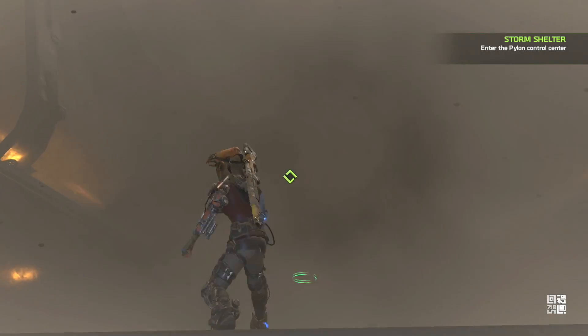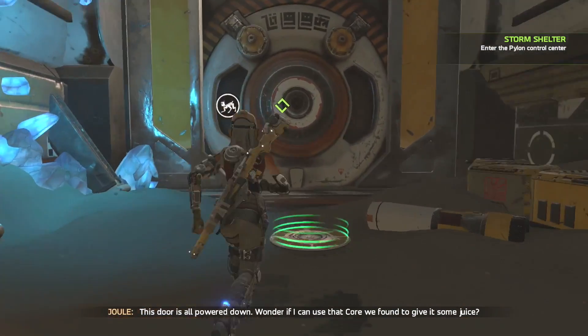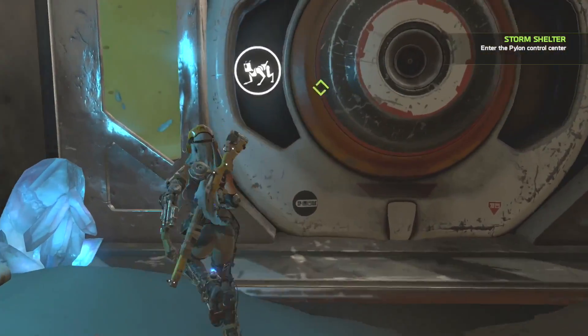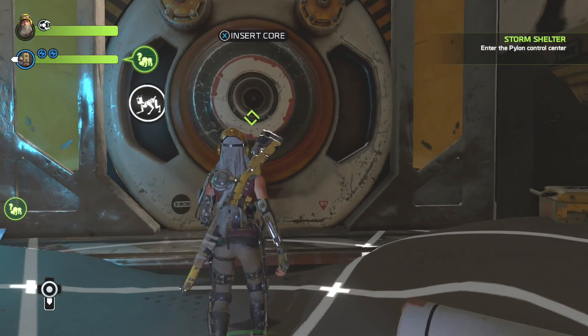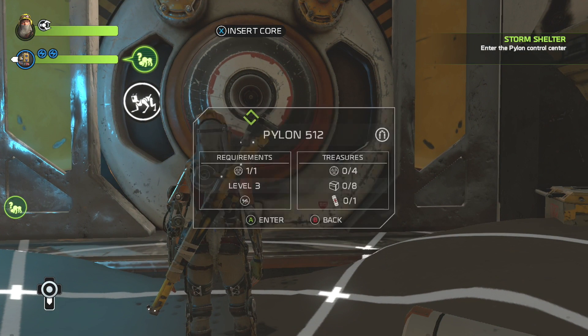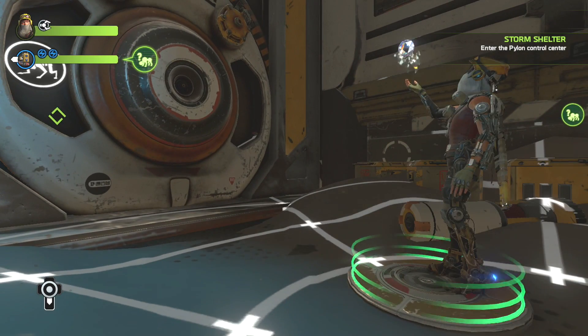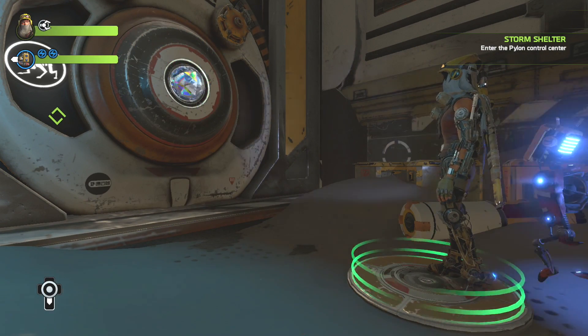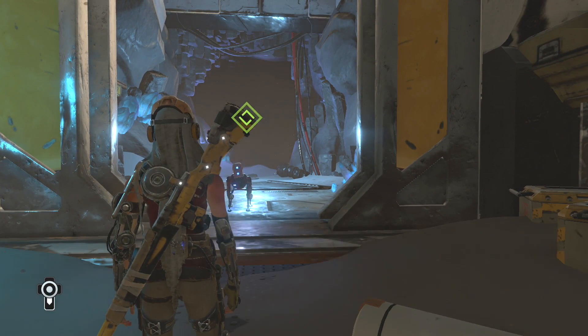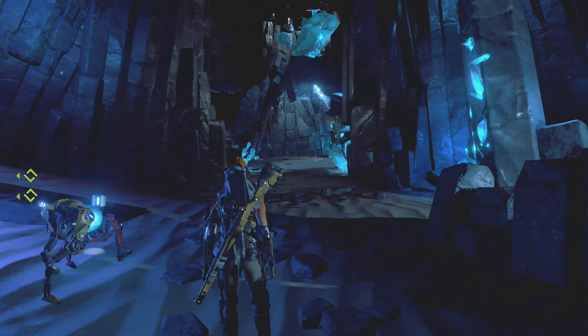So just start shielding your eyes, and then make your way over here. The sand is just gone as soon as you enter this room, which I thought was kind of hilarious. So you go in here, and you actually have to activate this door. Just go ahead and use your little power core you got there. Unlock that. And guess what? This is Pylon 512. You're already here.